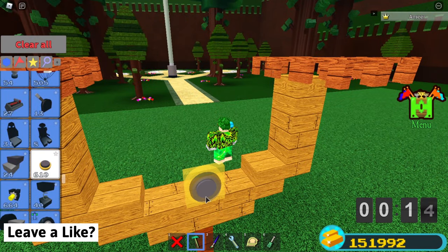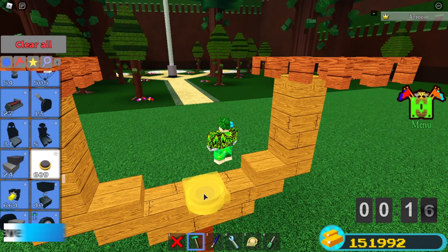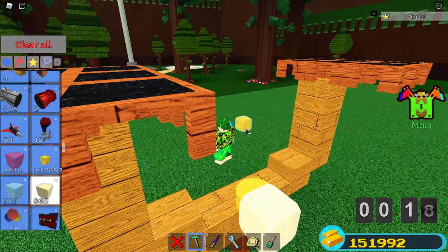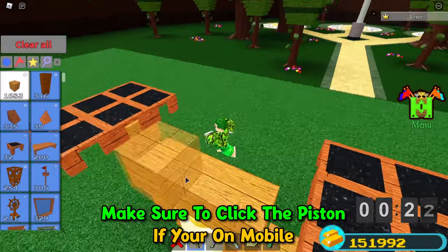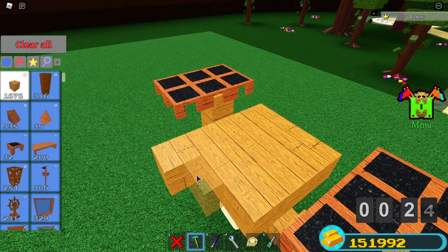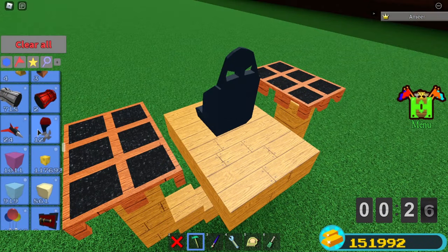Now make 2x3 seats on both sides. Now place 2 pistons facing down, a bit back on the middle. Now a glue block under them and above them, then another piston facing up on top of them. Now make a 3x4 platform, then place a car seat and a motor on top.